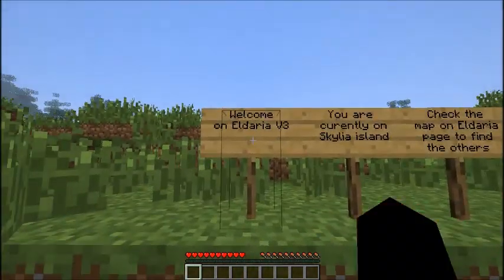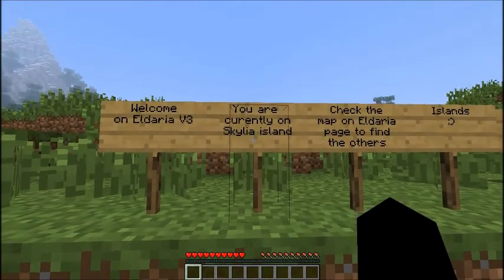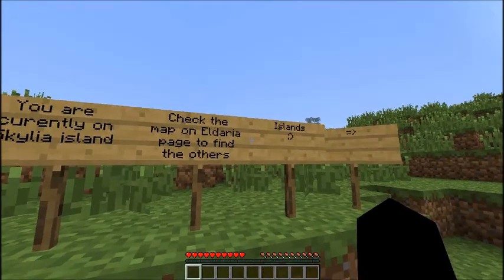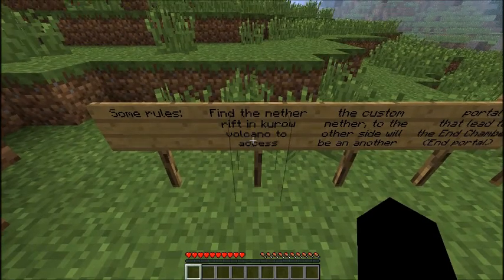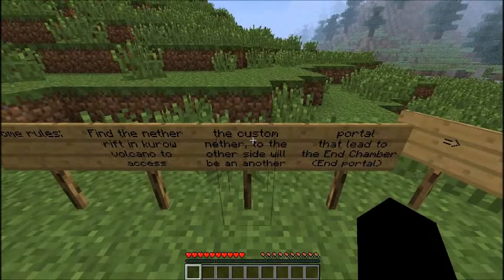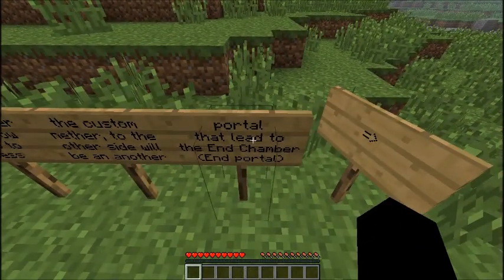Welcome to Eldaria V3. You're currently on Scylia Island. Check the map on the Eldaria page to find the other islands. Find the nether rift in Kuro Volcano to access the custom nether. To the other side will be another portal that leads to the end chamber.